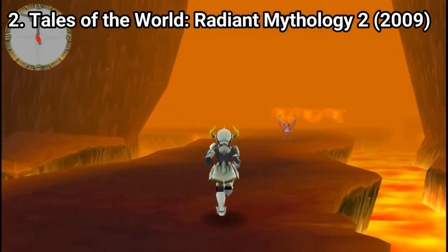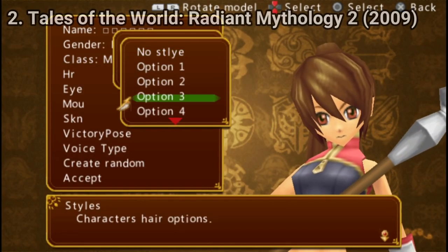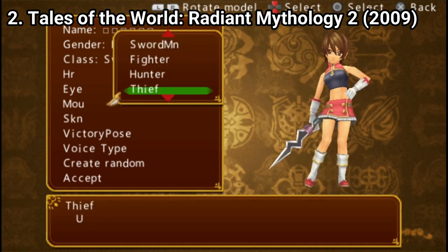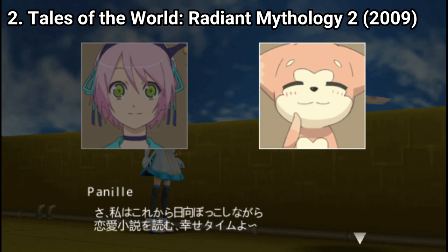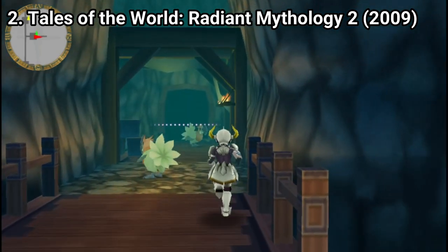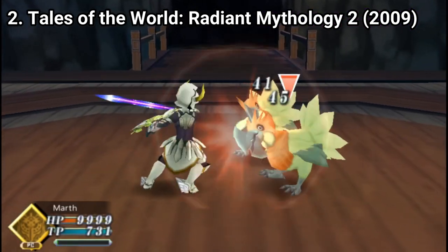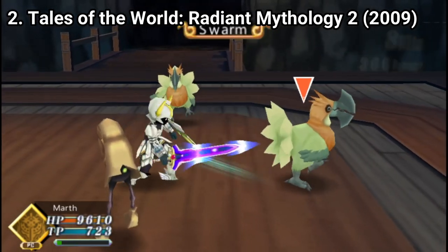Tales of the World Radiant Mythology 2 has some nice new additions. First off, the character creation tool is deeper — you have way more options than in the first game. Now there are 15 classes in the game. The game also has more characters, including characters from Tales of Vesperia. In combat, you now have 5 commands you can issue, and it's harder to become overpowered now, which I find less attractive, but some of you may like it — there are challenge-seeking players.